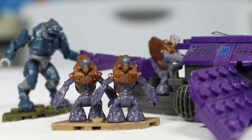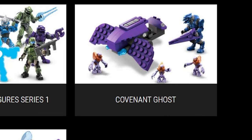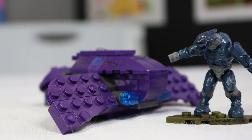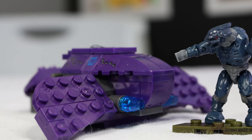Let's talk about this Ghost. This set was the only completely Covenant set released for Mega's first year, so it had to be something that was classic and recognizable. This Ghost is pretty recognizable — despite the design flaws, it still looks like a Ghost.